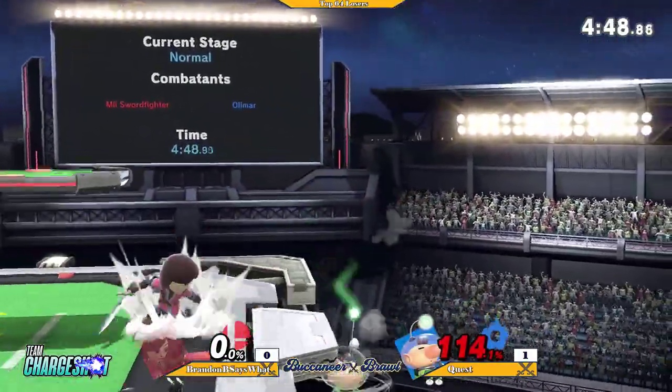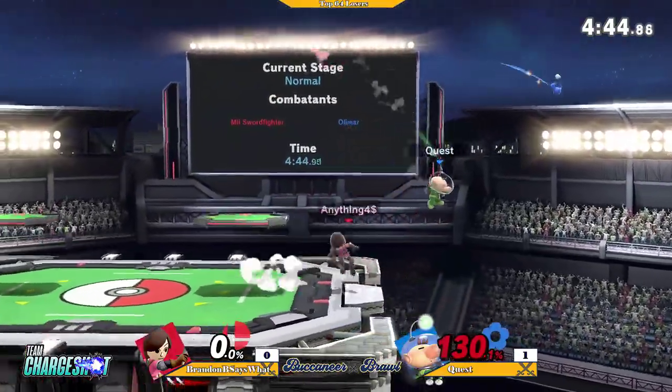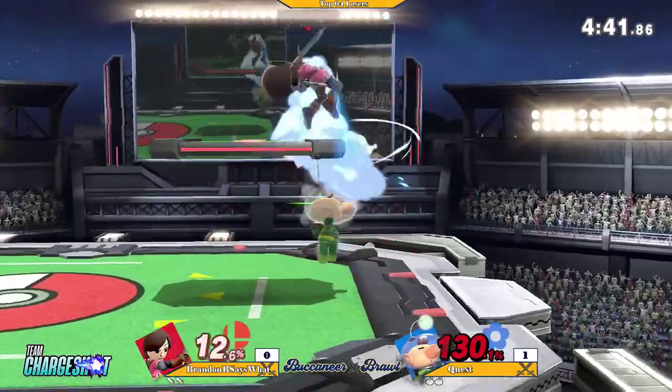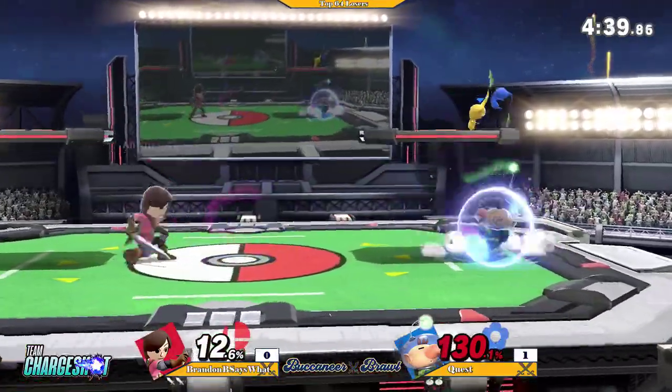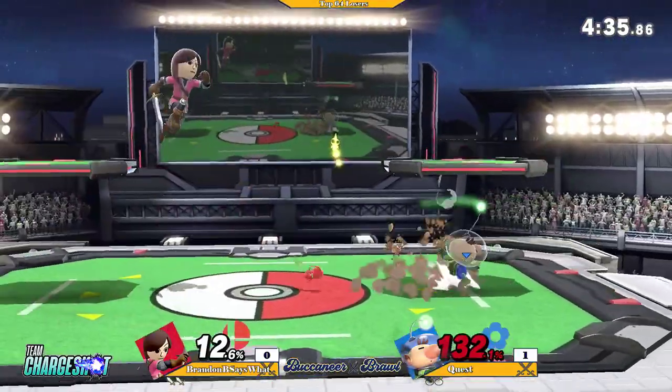Down throw up air? Good whistle. Up air — trying to look for a panic option, but Quest keeping his composure. Using the down-B, just being able to hit him out, just to get that Pikmin out of his face.